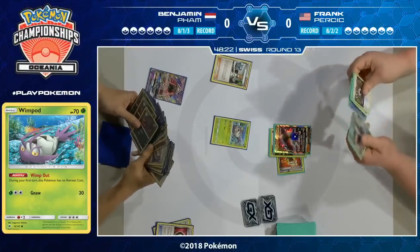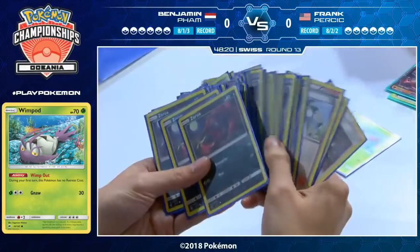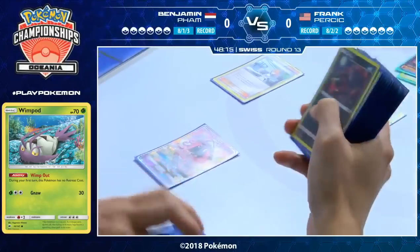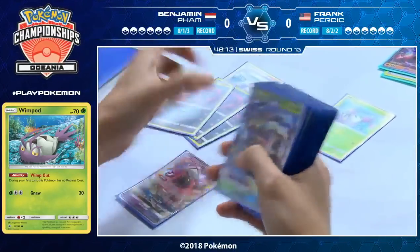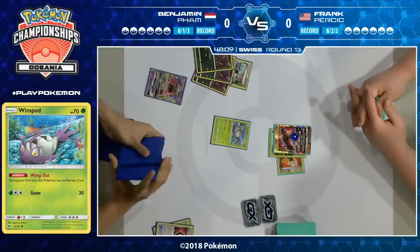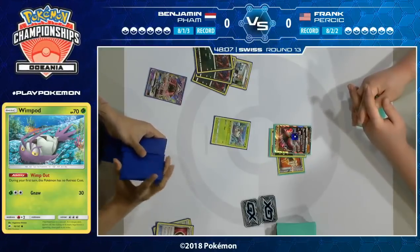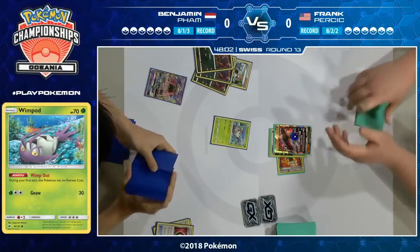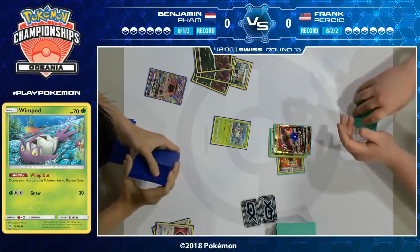Looking over at Frank's hand, he does have that Guzma available to him, so he will be able to put on some pressure against those Zoruas. He also has Ace Arola, so if he just wants to go to Game 2, he can pick up his Pokémon and leave. He does have damage on it from that Rainbow Energy already. We'll see what Frank decides to go with — I think the option where you take prizes is much better. Yeah, probably how he got to this point in the competition.